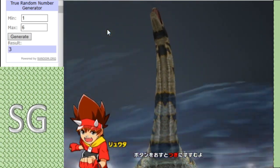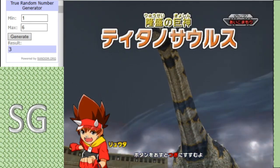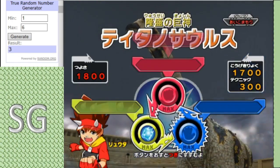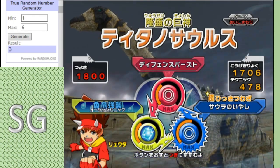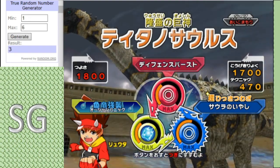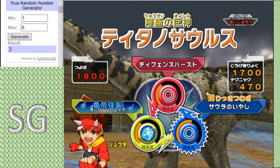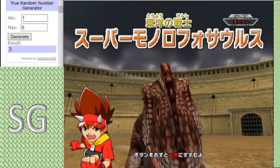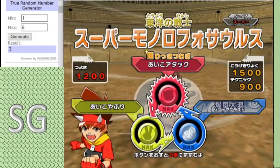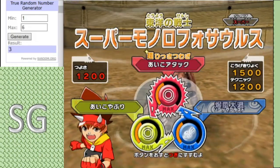In the red corner we have Titanosaurus, entered by Monolafo G. The normal version boasting a moveset of Defense Burst, Lilliancure and Ocean Panic. Backing it up we have Super Monolafoasaurus, boasting a moveset of TIE Attack, Sonic Blast and Tiebreaker.